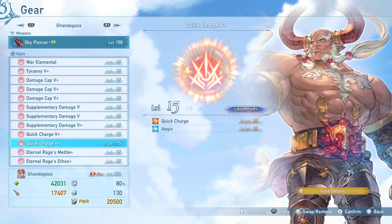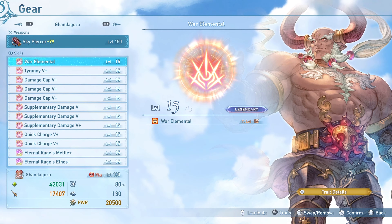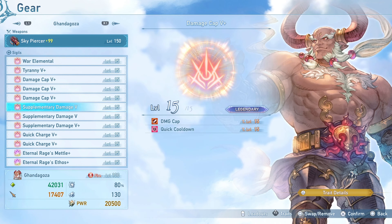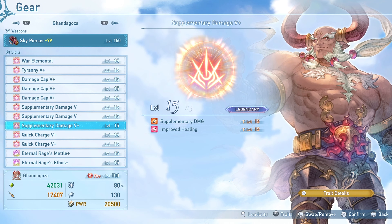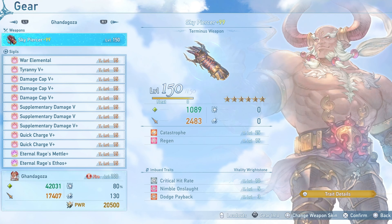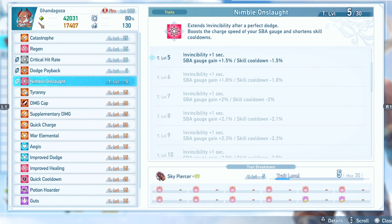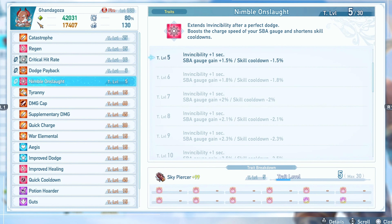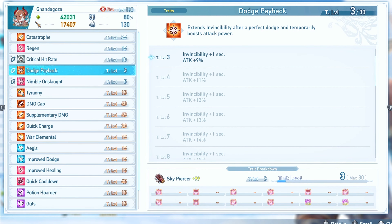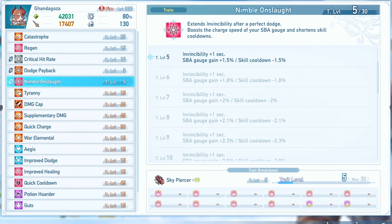The Quick Charge sigil comes with Aegis to raise HP and counter Tyranny, along with Improved Dodge. War Elemental and 3 supplementary damage sigils round out the build, though these are rare drops from curio boxes — if unavailable, adding more defensive skills is recommended. The weapon is imbued with Nimble Onslaught and Dodge Payback, primarily to extend the invincibility period from a perfect dodge from 3 seconds to 5 seconds, with Improved Dodge already making perfect dodges easier.